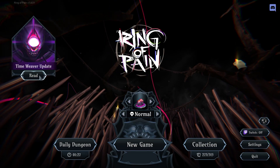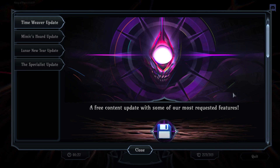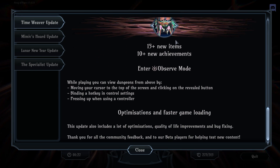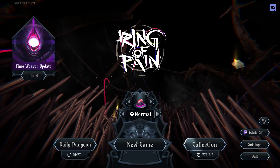Alright everyone, Wanderbot here and welcome to Ring of Pain, the Time Weaver update. What an illustration — that's some freaky business. So it's got mid-run saving, choosable scrolls, more enemies to fight, 15 or more new items, and Observe mode, which lets you take a look at things.